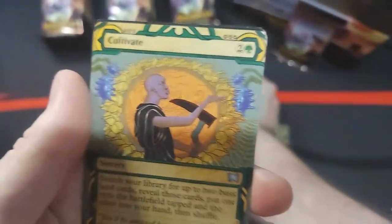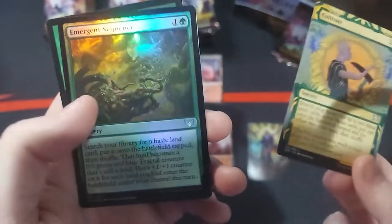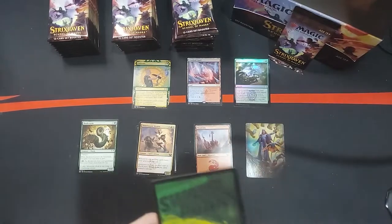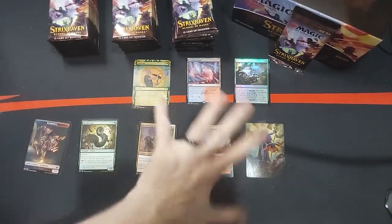Frost Boil Snarl enters the battlefield — you may reveal an island or mountain card from your hand, and if you don't, it enters the battlefield tapped. Pretty interesting land combo there. We've got a Cultivate and an Emergent Sequence. So these are holos. And then our good old tokens. Our piles are set.